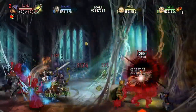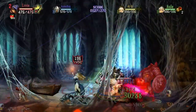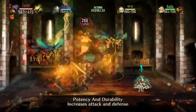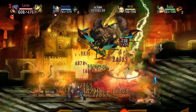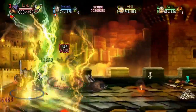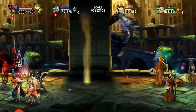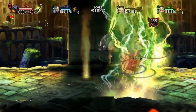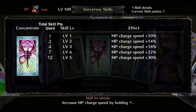The next MP skill is Concentrate, which speeds up your default MP charge performed by holding the square button. This is a very useful passive skill since you're going to be using the default MP charge anyway. Sometimes it's just quicker and safer to find a good spot to grab a little MP rather than attacking enemies. This is especially useful when your MP is empty, as most of your useful normal attacks cost MP. When there are no enemies, Concentrate is the best way to get your MP back between rooms. The first level increases MP charge speed by 10% and at max level it increases to 30%. This skill maxes out at level 5 for 12 skill points total.